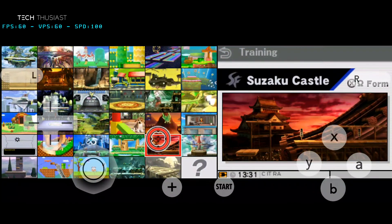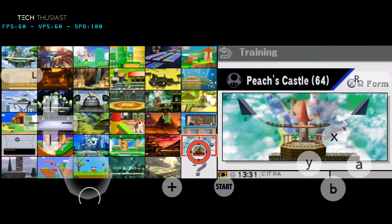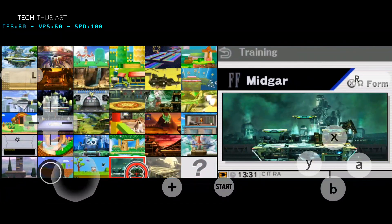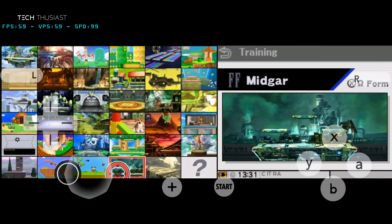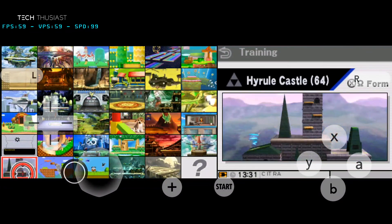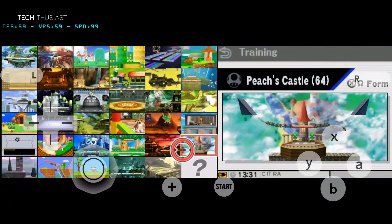We have additional stages as well. We've got the Wii U Castle stage, Peach's Castle, and the Pirate Ship. Super Mario Maker stage — that looks quite interesting — and the Hyrule Castle from Smash 64. I'm going to click on the Wii U stage.